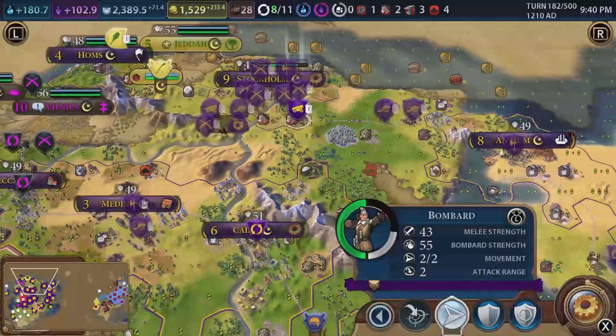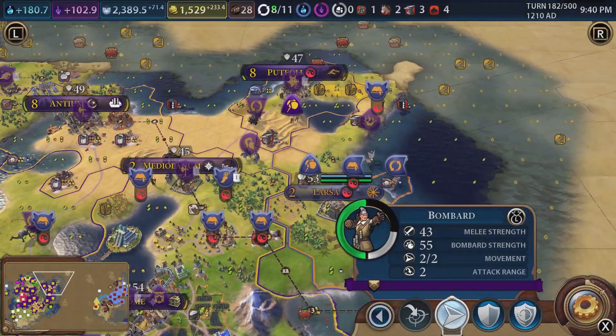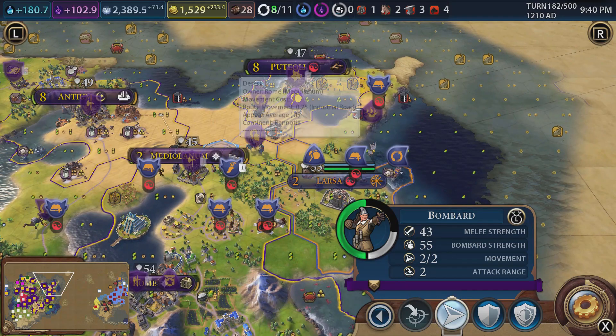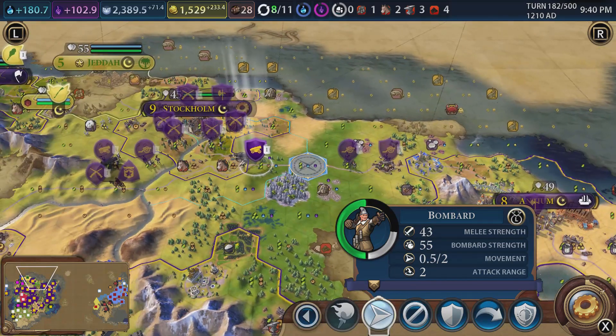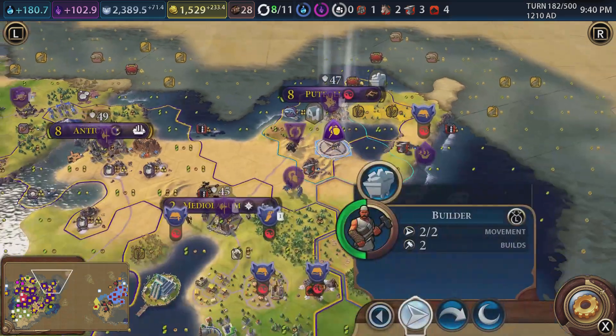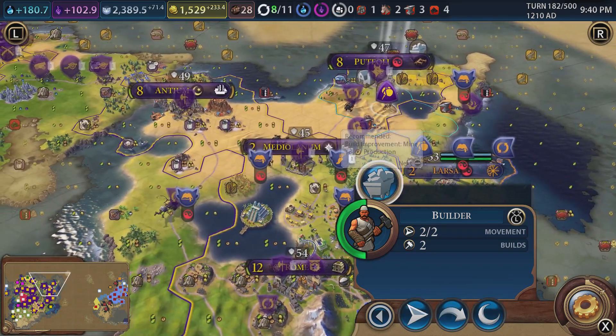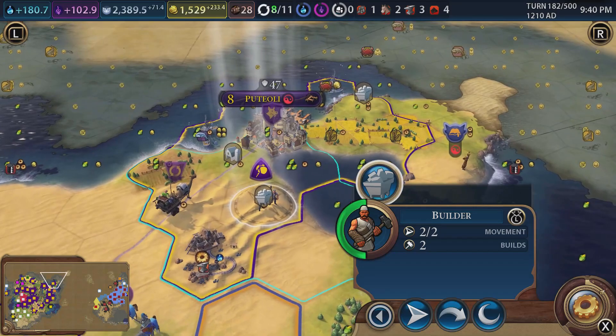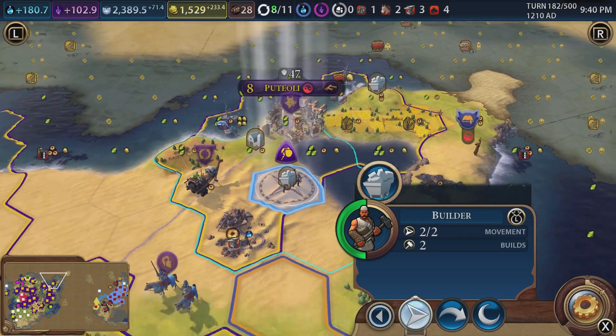This bombard's health is healed so it can come down here. I'm not declaring war on Gilgamesh yet - I just want troops in place, so when we do, we will be declaring war. I mean, you cannot have that - if I was Persia I'd be declaring war on us for our city over there.